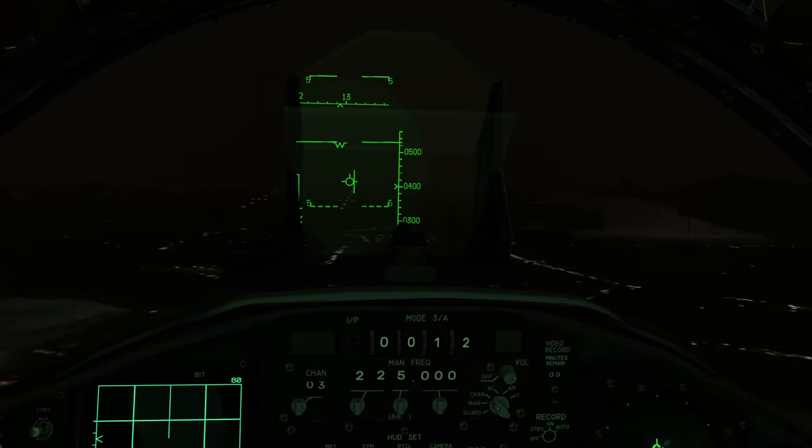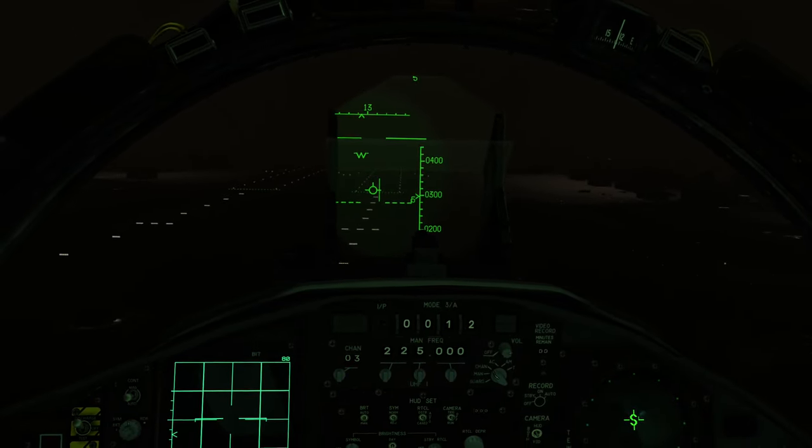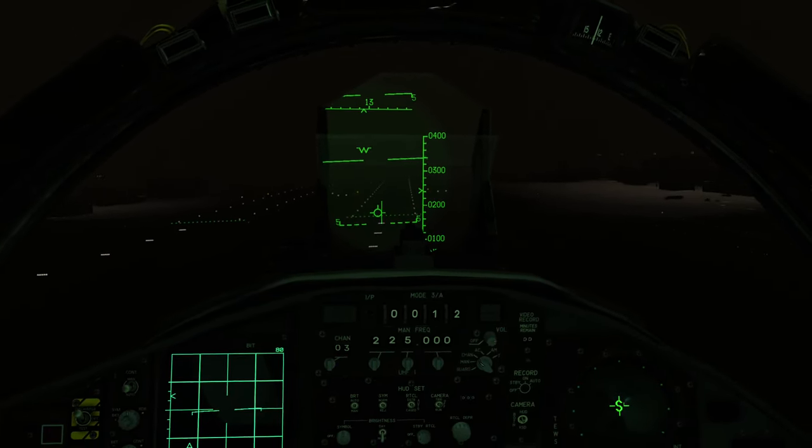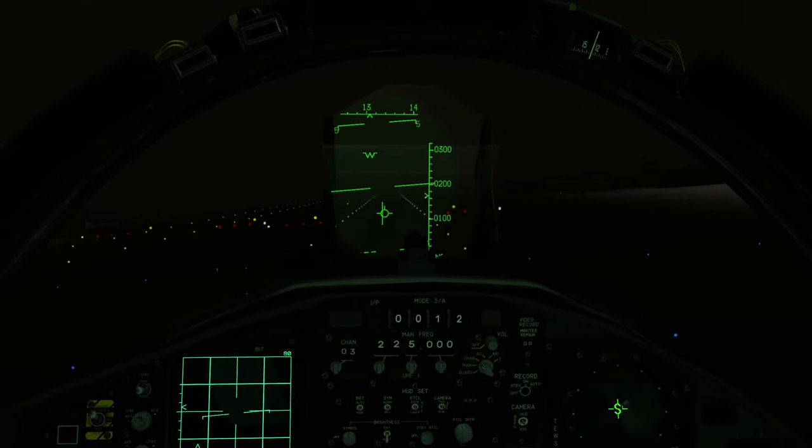Ramrod 6-1, Kegu Tower — wind 320 at 10 knots, runway 3-1 left, cleared for landing. Check gear down. Land 1-3 right. Ground control, we have a flight line emergency.